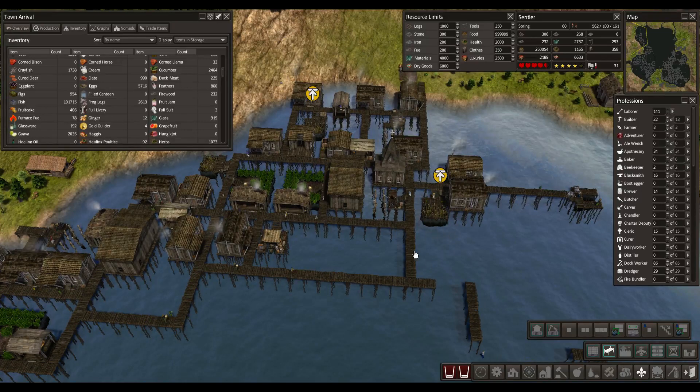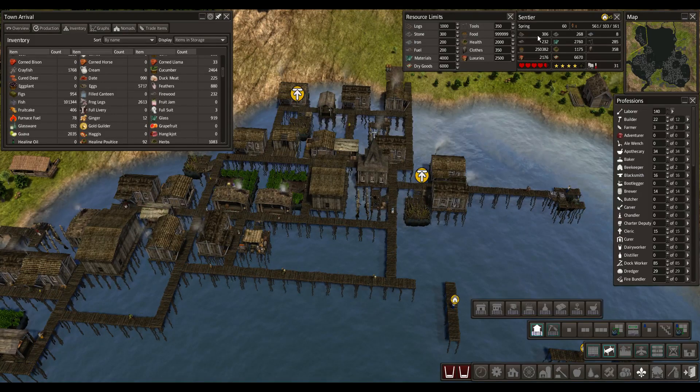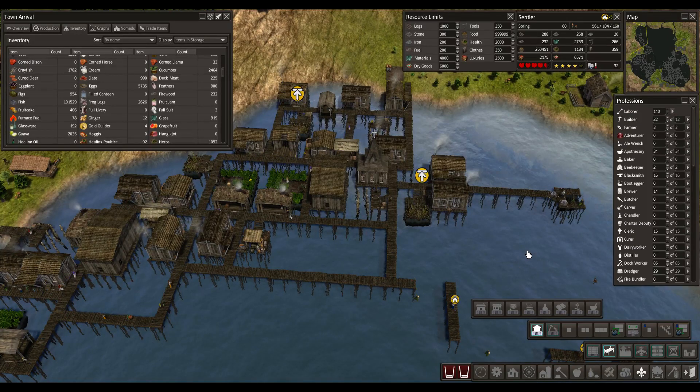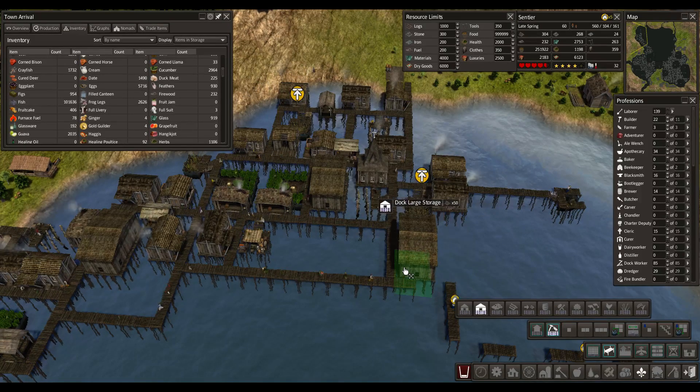I think I'll get another storage over here. We've got plenty of wood suddenly. Changing that furnace fuel from wood to coal could probably be the single best thing I've ever done in this particular game.